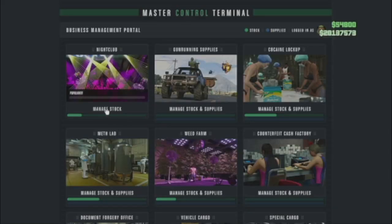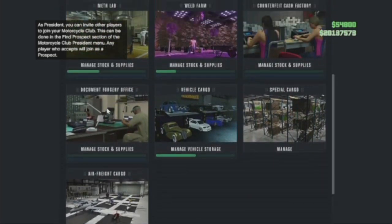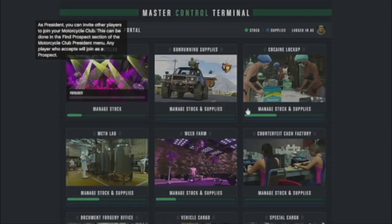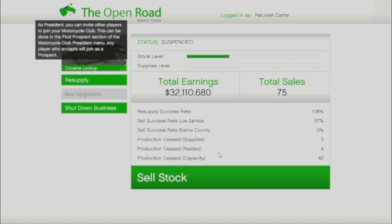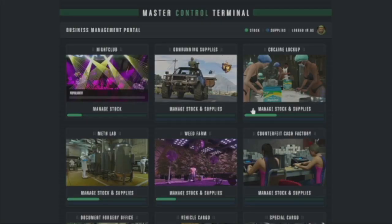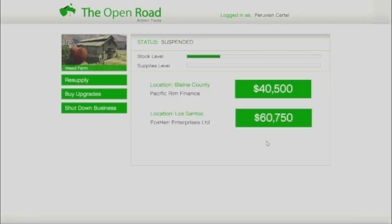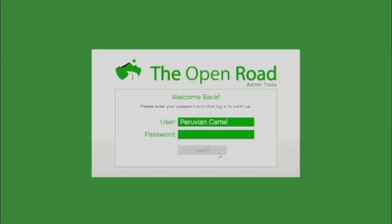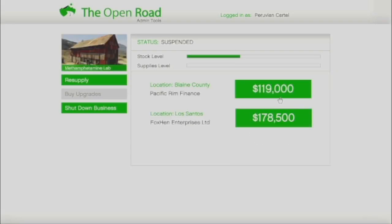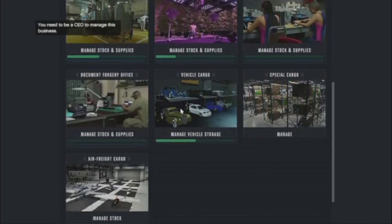Next, check your passive income businesses — your MC businesses, your bunker, and your nightclub. Your nightclub produces no matter what unless you shut down all the businesses. Even if you're not buying supplies or doing resupply missions, you can still get supplies through stash house missions, which add supplies to your businesses. Check for any product left over and sell it in an invite-only lobby.